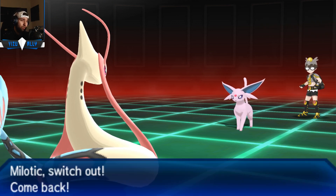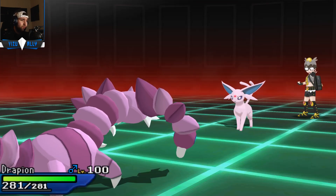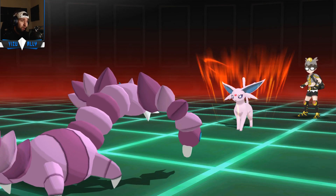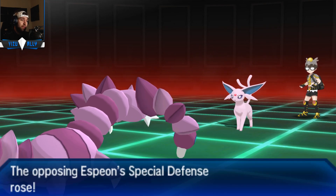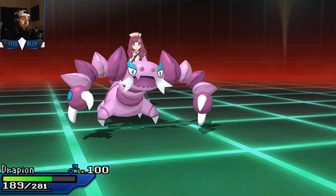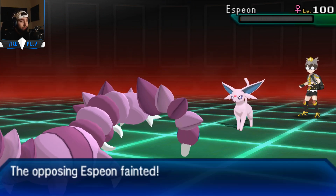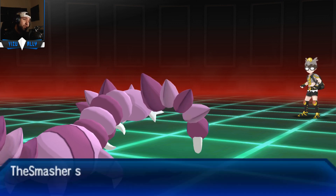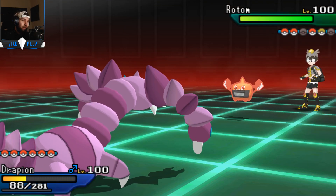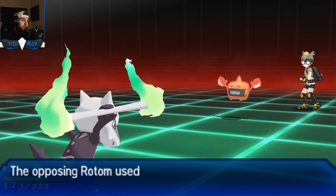Even though I do have Drapion as the easy switch-in, if he's going to Calm Mind up, that could be a big problem - especially if he's Fairy Z. But I was thinking the Virizion would be the Z-move, like usually Virizions carry Z-moves. He does go for the Calm Mind right there. I'm kind of praying he's not Fairy Z because it will just cleanly knock out Drapion like 100%. But luckily he's not, and he just throws off Dazzling Gleam. Maybe I should try out a Fairy Z because it could one-shot a Banded Drapion. But sometimes Drapion could be Choice Scarf or Assault Vest, so you gotta be careful. It brings him to Rotom - I can easily switch into my Marowak to utterly just wall this thing.